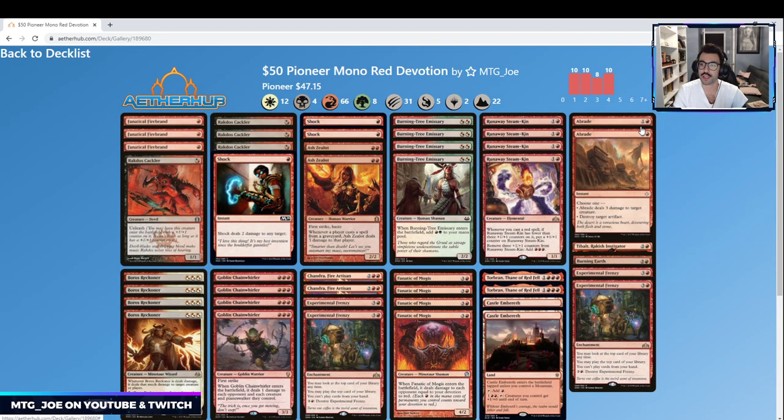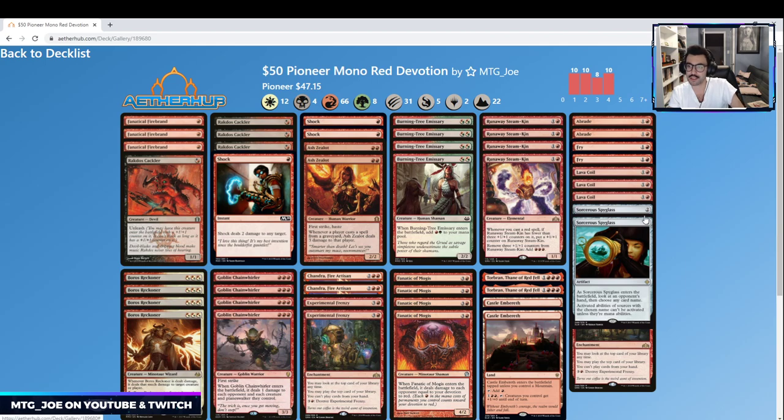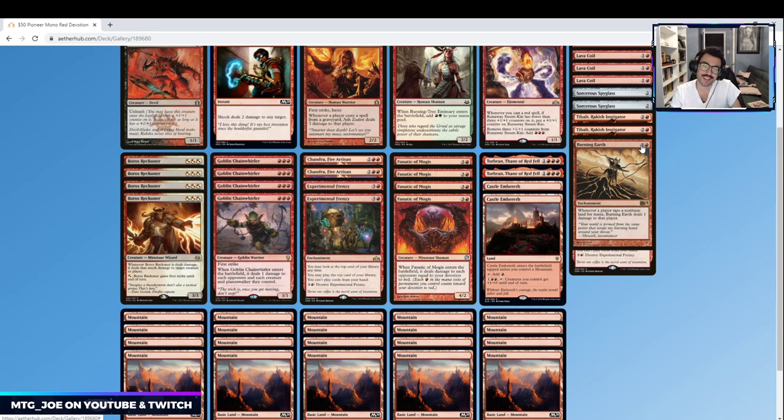The sideboard has a couple of Abrades versus artifacts or just for damage. Some Fry versus blue-white stuff. Lava Coil versus creature decks, especially with all these mono-black aggro decks around — the exile effect is quite relevant. Some Spyglasses — you can name planeswalkers, Llanowar Elves, Smuggler's Copter, stuff like that. Some Tibalts versus life gain decks — Marauding Raptor would go here instead if you're not on a budget. The sweet tech is Burning Earth: whenever a player taps a non-basic land for mana, Burning Earth deals one damage to that player. Against Nexus decks they can combo themselves out, and you can bring it in against three-color decks for residual damage. Two more copies of Frenzy versus the grind-y matchups.